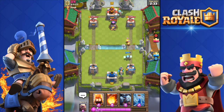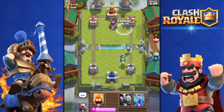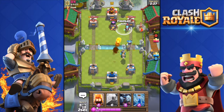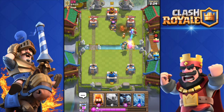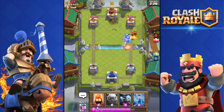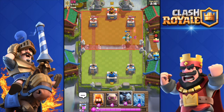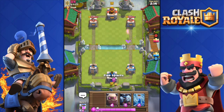He has a furnace and an ice wizard as well. That furnace needs to be destroyed, otherwise my minion horde will be done. Good fireball placement — furnace is down. I have the golem but I want to cycle through to my collector.